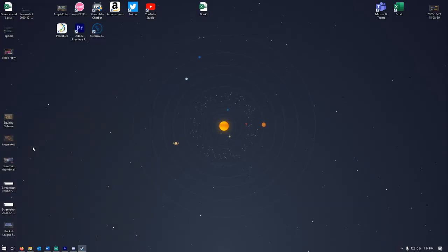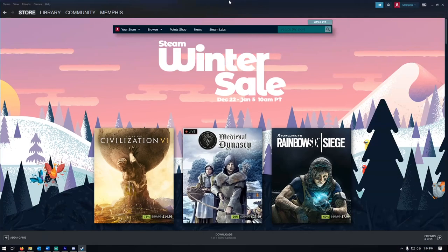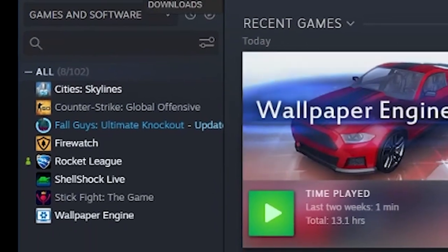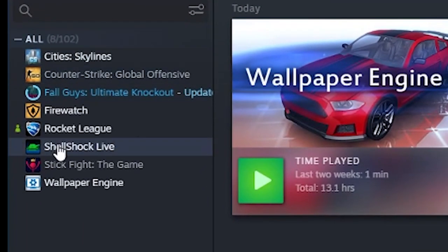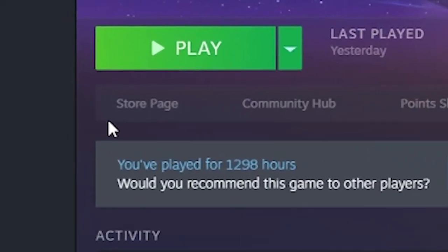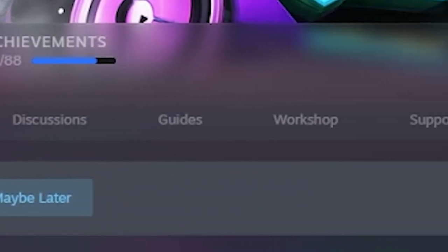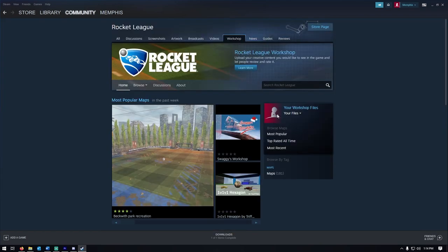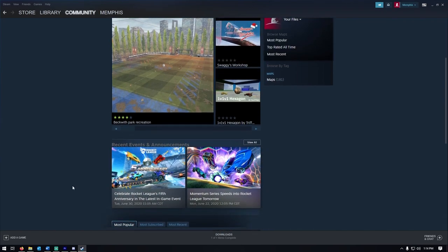When loading up the Steam client, go to your games. You can do this by going to Library, then clicking Home, and here's a list of your games. Find Rocket League, and then you are presented with this on your screen. Looking at the options you have in front of you, find the option that says Workshop. Once you click the Workshop option, your page should look like this, and this is where your Workshop options are.